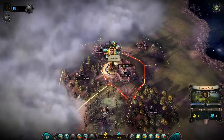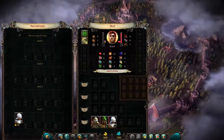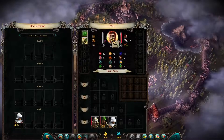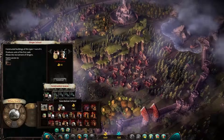Let's recap what we have in troops. We have a spearman, bowman, and a swordsman. Our hero is a scout, so he mostly uses bow and arrow to do the damage. Let's first set up some construction in the capital, in the castle.